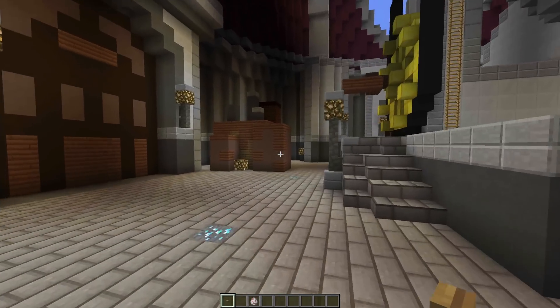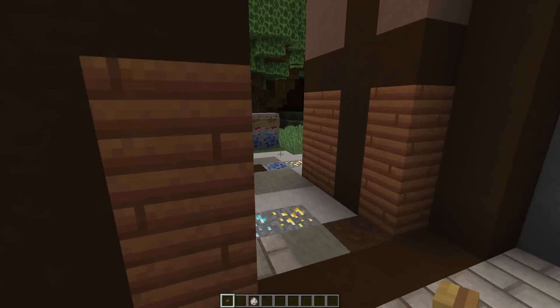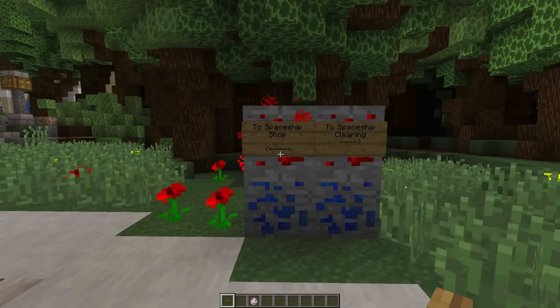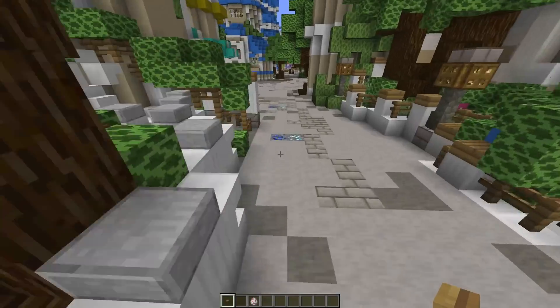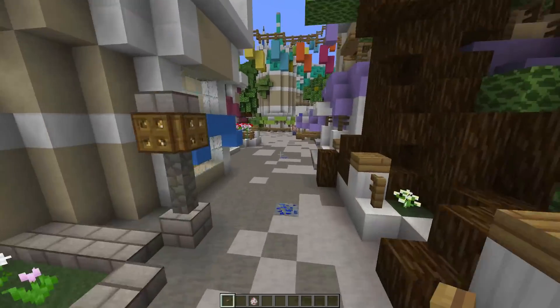Outside the observatory we now have the Lapis Path. The Lapis Path immediately splits into two — that direction goes to the spaceship shop, and that direction goes to the spaceship clearing. First we're going to go to the spaceship shop, so we just follow the Lapis. You'll see it splits from the diamond over here and goes that way to the spaceship shop.